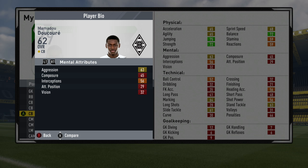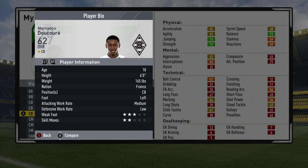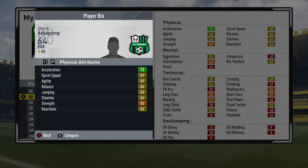Next up we've got Mamadou Dukure, who has an 83 or 84 potential — he'd easily suffice as a player to get you through an entire Road to Glory; you would not need to sell him at any point. 62 overall, playing for Borussia Mönchengladbach but from France. Left-footed, medium attacking but low defensive work rate — really weird for a centre back. 75 jumping, 72 strength, 72 balance. He's very unusual as a centre back, so you could potentially train him into a different position since he's so young.